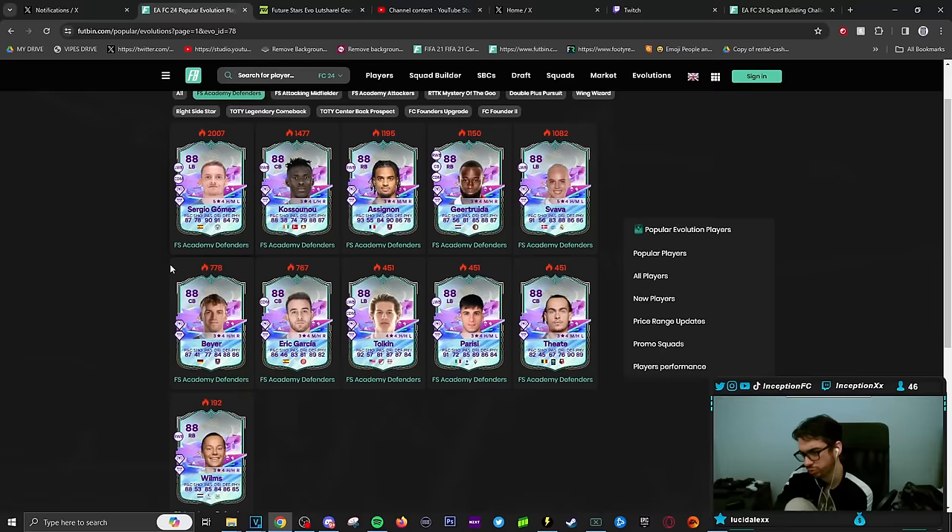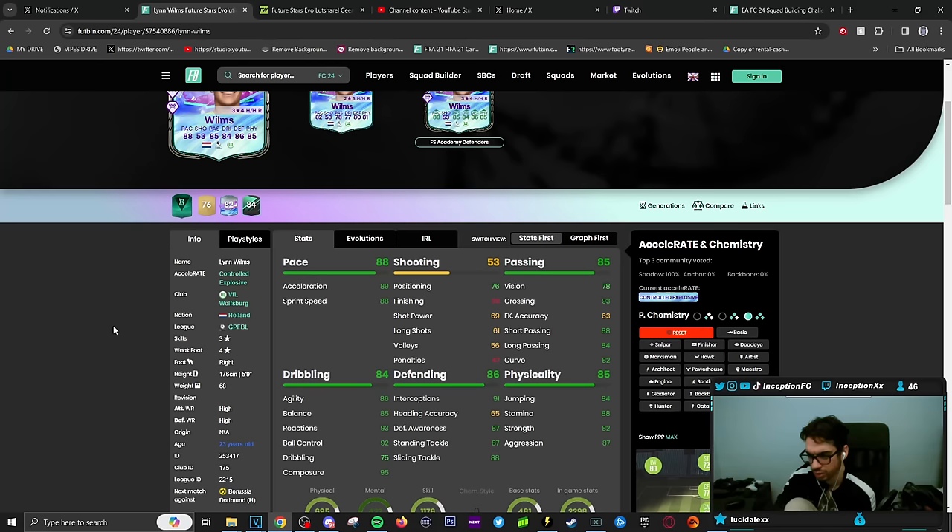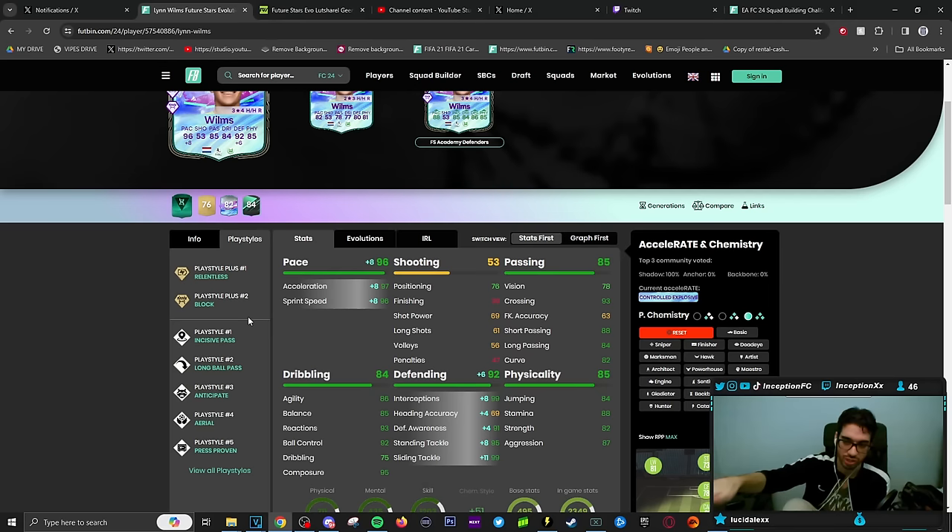Next is a Dutch female player from Wolfsburg — four-star weak foot, high-high work rates, five foot nine. On a shadow chemistry style: 97 acceleration, 96 sprint speed. She has block plus, regular anticipate, aerial, long ball pass, and incisive — really good play styles, well formatted on shadow. Relentless working with press proven while being high-high work rated. She's looking pretty cool — a very nice card.